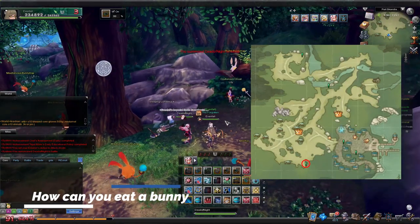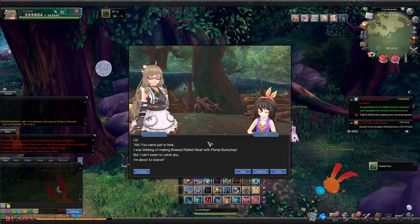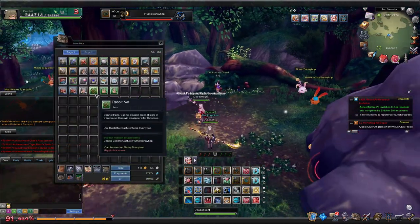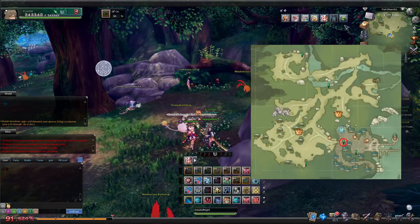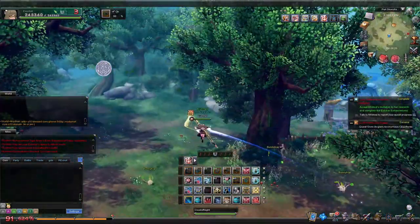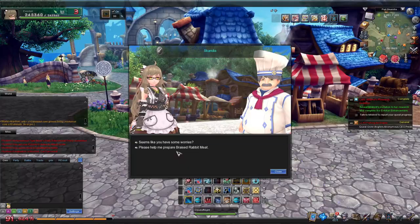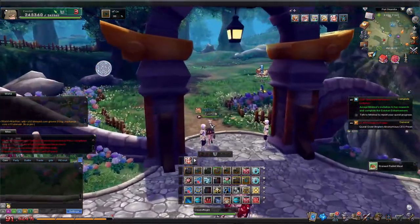Lily is looking for some tasty way to eat the nearby bunnies. When you offer to help, she will give you a net that you can use on those new pale-colored bunny hops that spawn nearby — the plump ones. Using the net will add the little box status in the corner, so once you've got that, head over to Lao Chi, who is our resident chef, and get him to make you some braced rabbit. After you've got that, just bring it back to Lily.